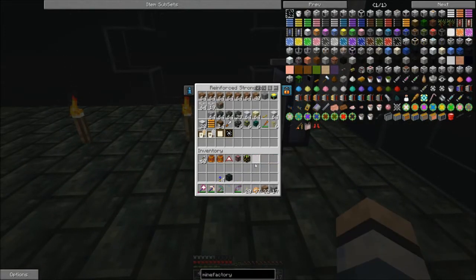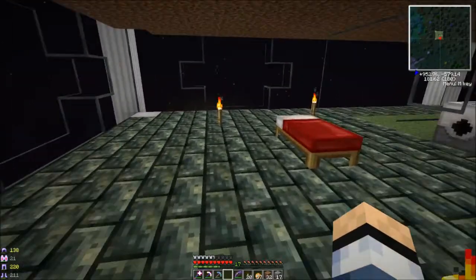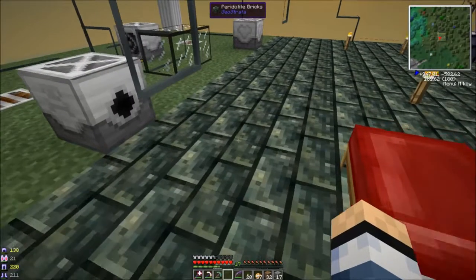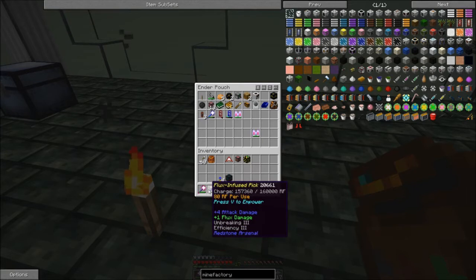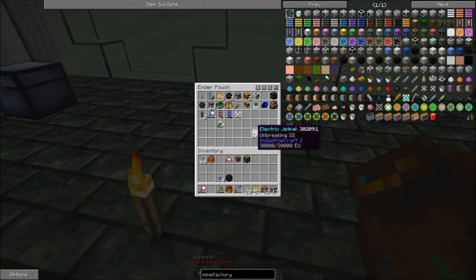I've been stashing stuff in there, and the rest goes into my toolbox. I got the toolbox thing figured out — I was having the hardest time getting things charged. The universal charger is easy: if you have a jetpack, you just put it in the universal charger. If there's an ender chest next to the universal charger, which this ender pouch is tied to, that thing charges when I'm in there. But the Thermal Expansion tools — this thing is not charging when it goes in there.